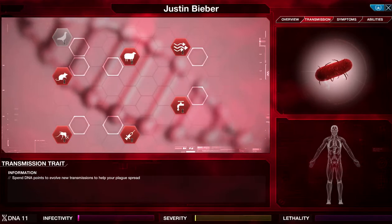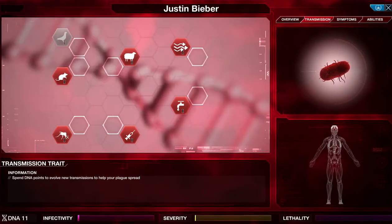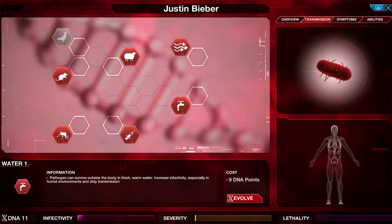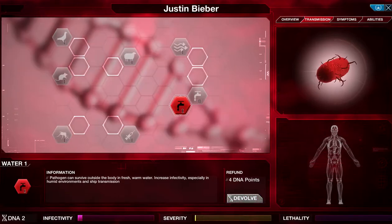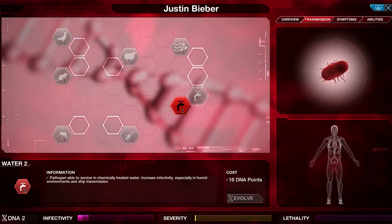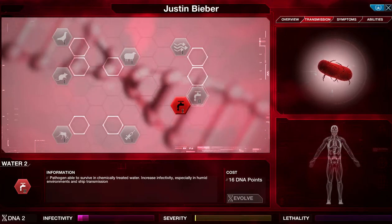There are three different evolution trees: transmission, symptoms, and abilities. In transmissions, it's fully focused on spreading your disease. Air transmission gives the pathogen the ability to travel on dust particles, increasing infectivity especially in arid environments. Water transmission means it can survive in freshwater, increasing infectivity especially in humid environments — which is what we are — so we'll evolve that first. It then upgrades to level two, making it easier to spread through ships and even further through humid countries. I tend to go the air and water route and get the super versions of both, which helps spread very, very fast.